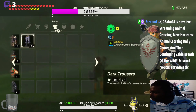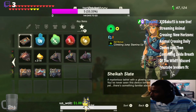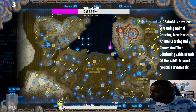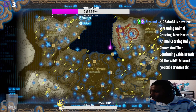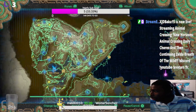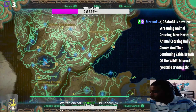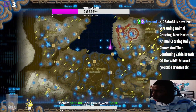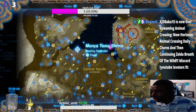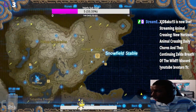All right, how are we looking on gear? We got all the gear we need, bows and arrows are looking pretty okay. I'll go back to the Hebra region because that's how we're going to enter the next region. This is the Hebra region and we did these three Lynels right here — all these swords are from Lynels, so be careful if anyone's playing this game. The Hebra region is done.